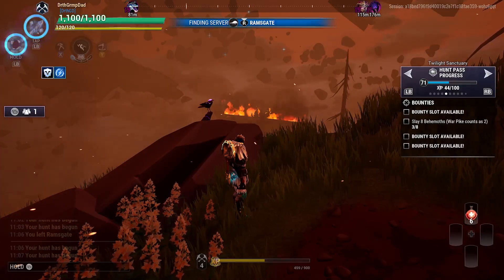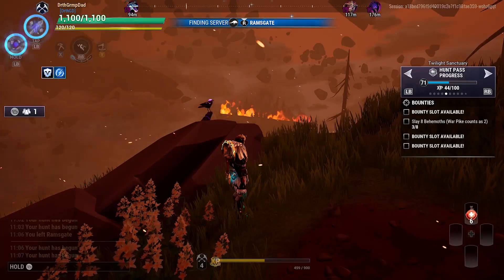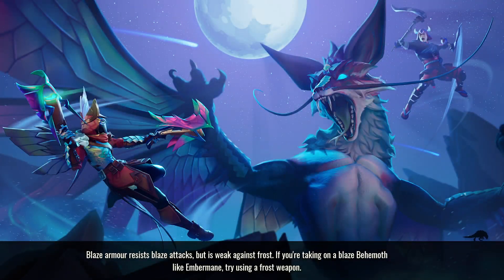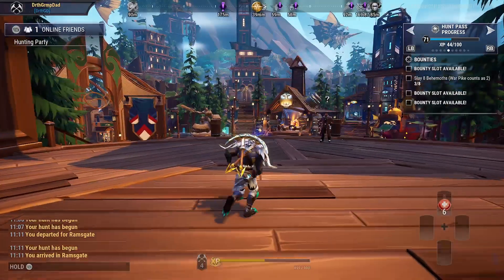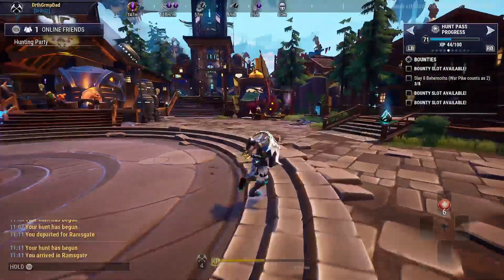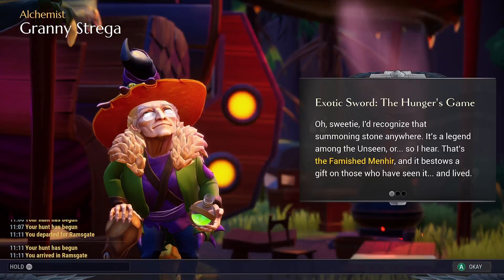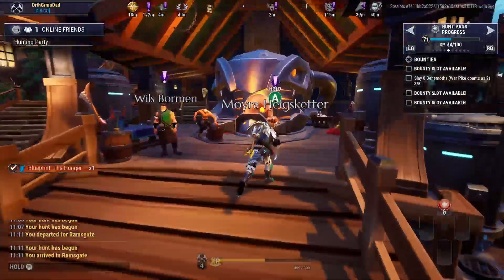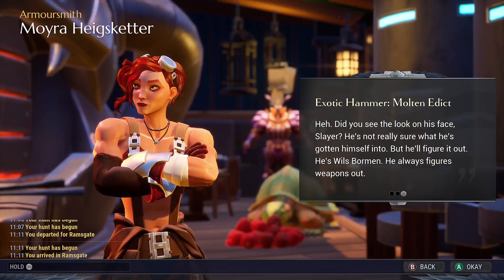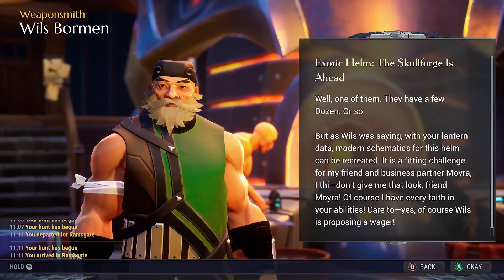I'm going to run over here and talk to Granny. Craft the Hunger — that's the name of the sword, The Hunger — it has some cool effects, although I've never used it. Then Moya is going to give us the blueprint for Molten Edict, and he's going to give us the blueprints for Skull Forge.